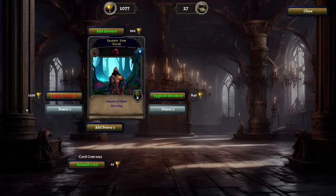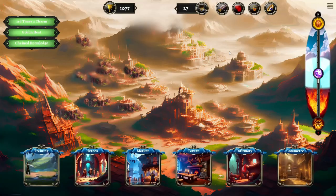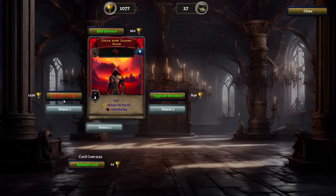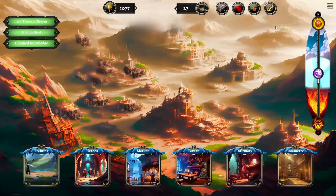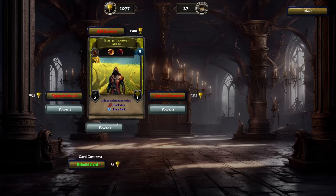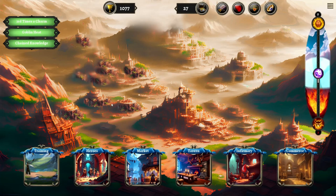I can't quite remember what we needed. We could upgrade the resources of the essence of the Djinn Guard — it's a pretty solid card, but I think we will hold off and wait. I think I would like to upgrade our Strike from Shadows with the 1200 attack; that's what I'm leaning towards. This one's quite expensive, so I think we will upgrade our Strike from Shadows one more time.